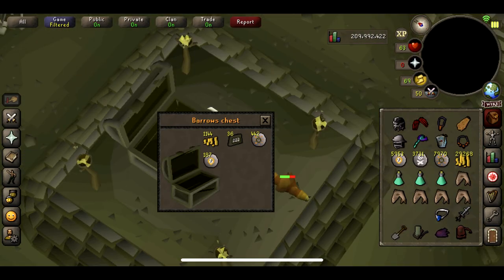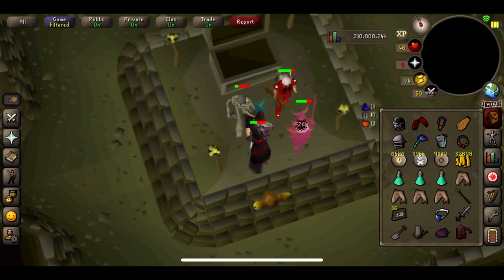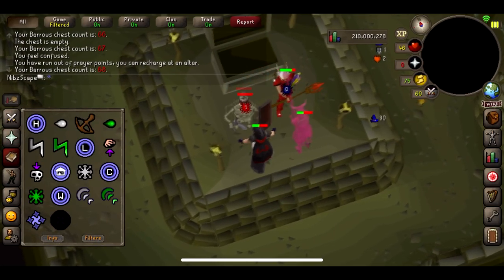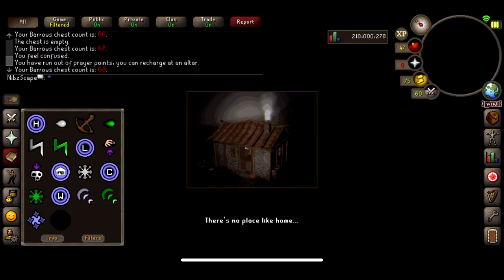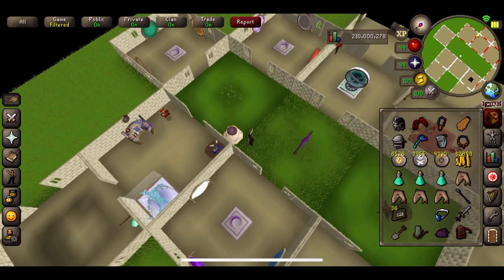More nothing from the next few chests — a bit more bolt racks. Then we get a Guthan's Spear — nice! That's about 1 mil I think. Let's quickly go home and price check it. It's literally just under 1 mil, so that's quite a tidy addition to our total profit.